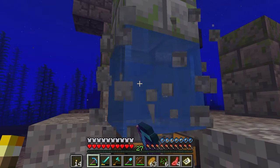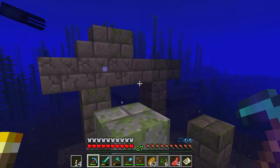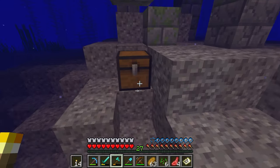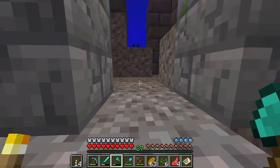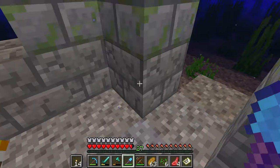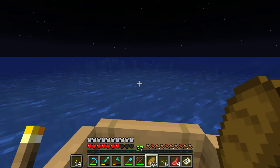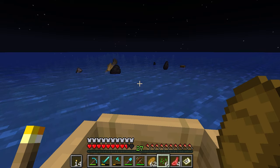I was thinking this will be a quick one. Unknown, unknown, but let's see. Let's go ahead and break this. There it is — there's a shovel, and a fishing rod with Luck of the Sea 3! I'll take that. I just realized those have suspicious sand in them but I'm not going to deal with that.